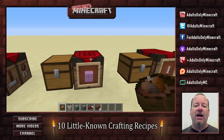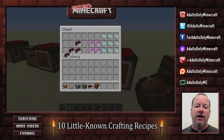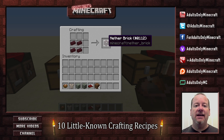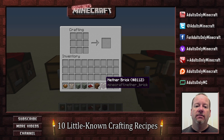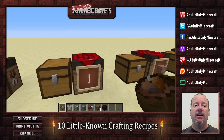Next up are some I think a lot of you are going to say 'duh, really Mark?' — but I think there are a lot of people who don't know this. You can craft things you thought you could only get from Minecraft generated structures. Take nether brick: you thought you could only go to a nether fortress and harvest brick to get it. That's not the case. Just get some netherrack, cook it up, and combine it to get the brick. That's true of almost any structure.